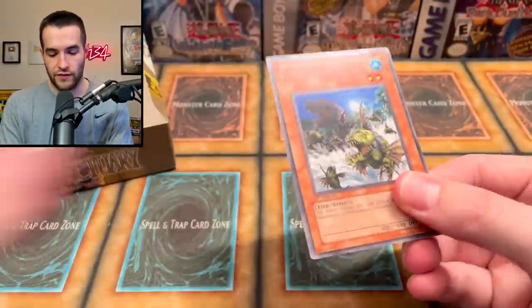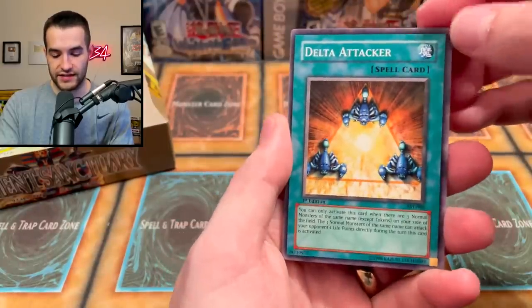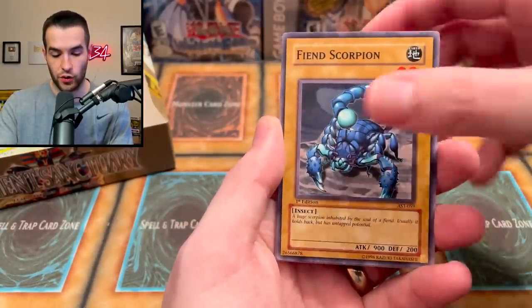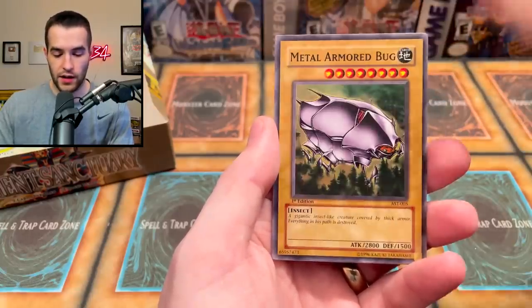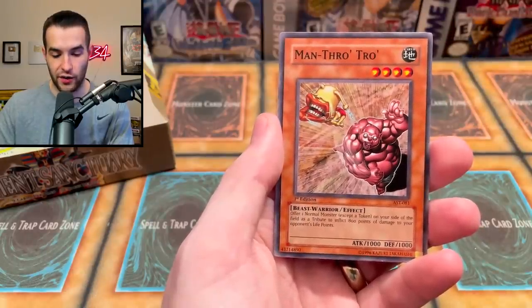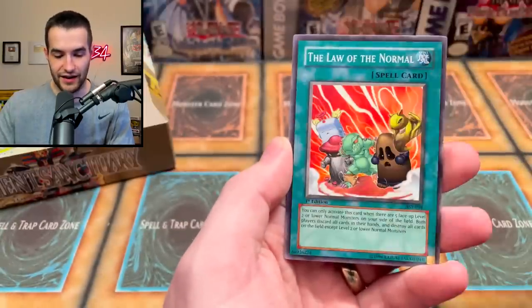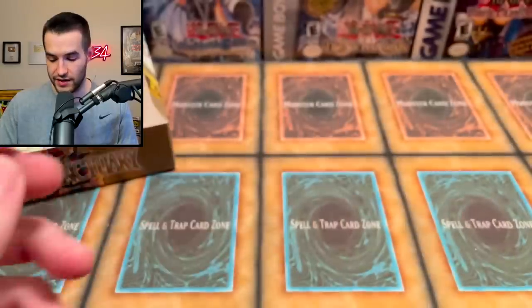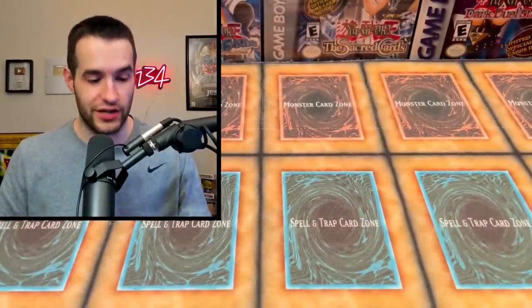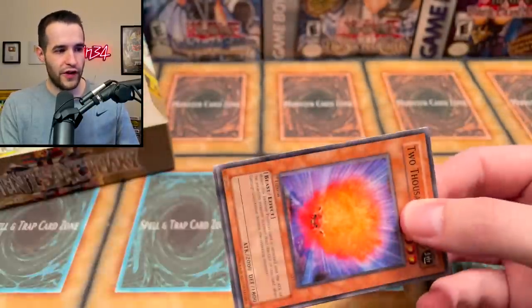Let's pull something else epic. Piranha Army as our tease. Delta Attacker. Elephant Statue of Disaster. Fiend Scorpion. Labyrinth of Nightmare. Piranha Army. Metal Armored Bug. Man Throw Trio — he's throwing Ojama Yellow, which is hilarious. Law of the Normal. And Thousand Energy — I don't remember this card at all. Thousand Energy, what does that even mean? It's just Thousand Energy. Like, what does that mean? I really don't know.